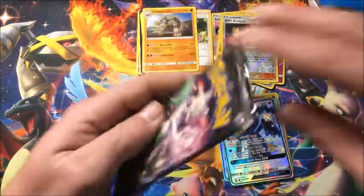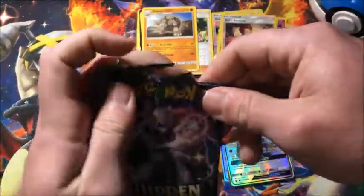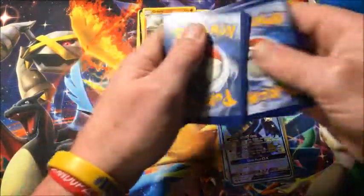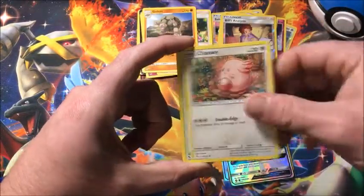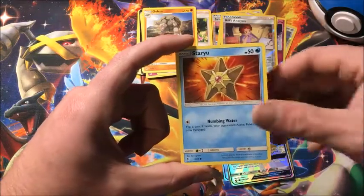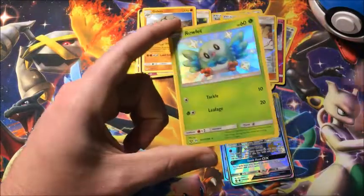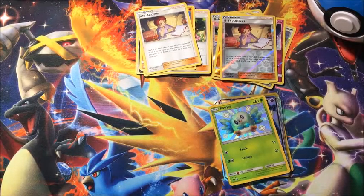We are down to our last pack — last pack magic, hopefully! Staryou, Voltorb, Pikachu, shiny Ralts on the final pack, and the final rare is a non-holographic Bill's Analysis.